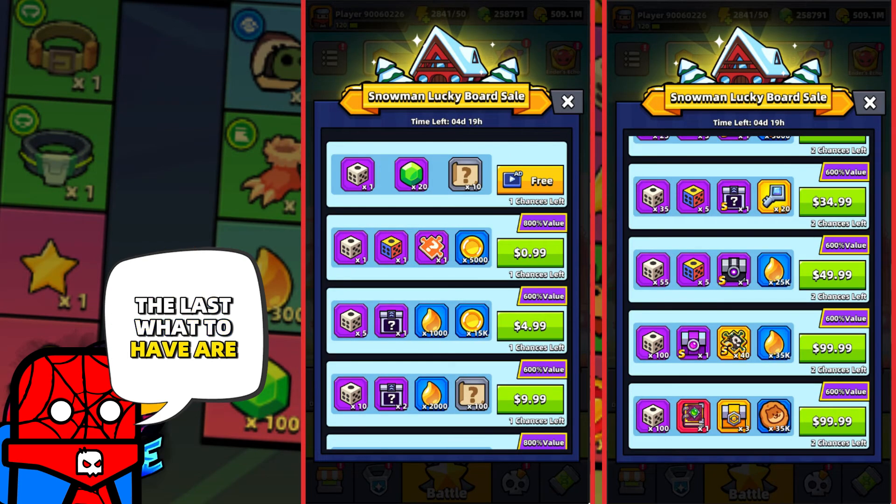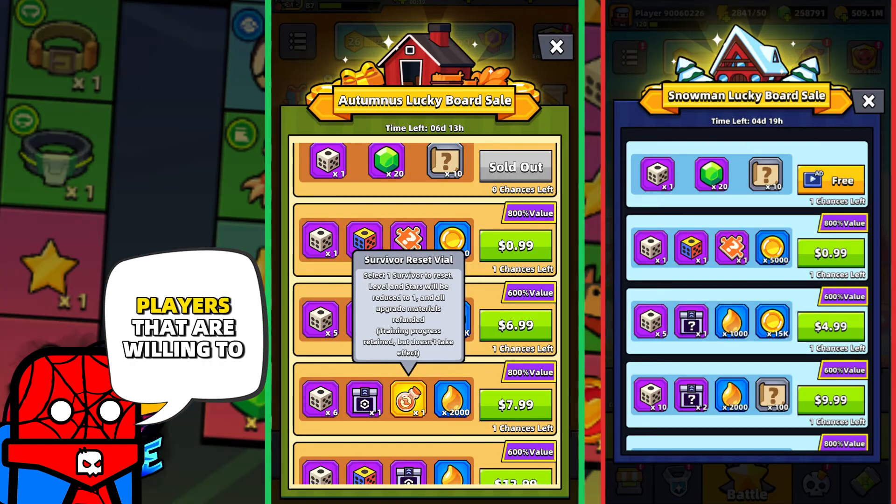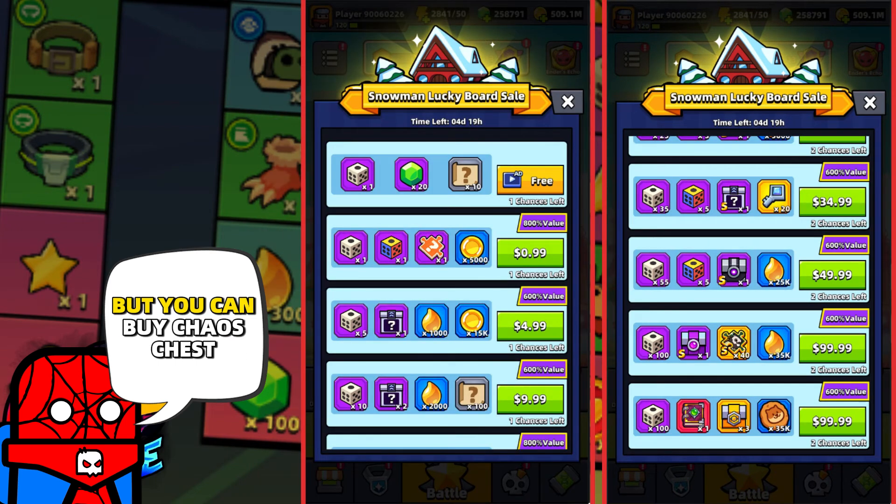The last thing we have are sales. As always, free-to-play players like me will get some trash. Players willing to spend money — this time you won't get a reset wheel — but you can buy Chaos Chest, Ash Chest, Master Yan Shards, and Legend Collectible with Epic Tech Park Chests.